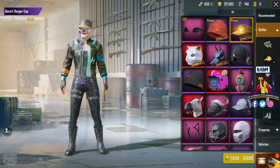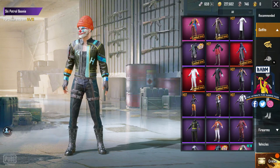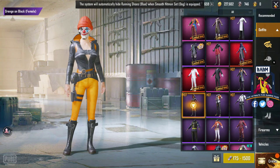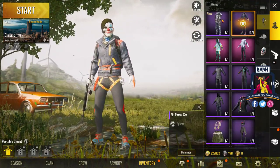There is a hat, and I don't know if there is a beanie, and then there is a suit. I will show you the inventory — you can buy this suit or this suit.